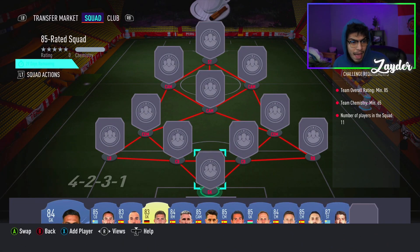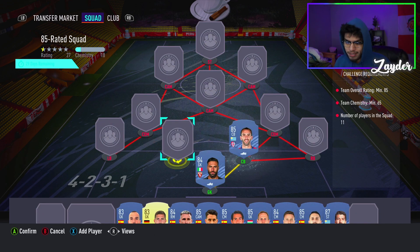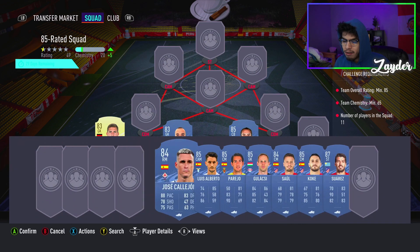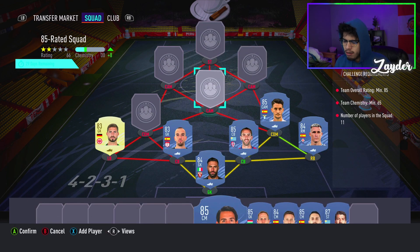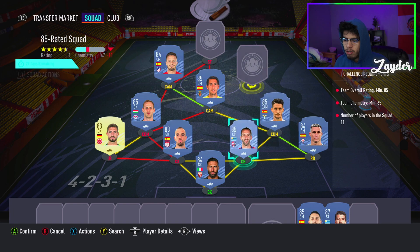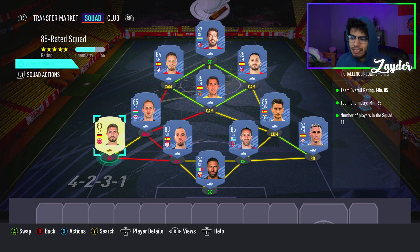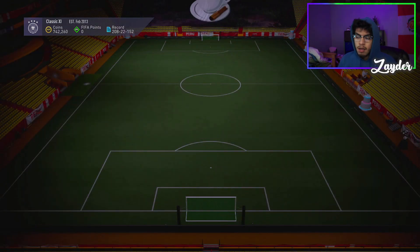We move on to the 85-rated squad with 65 chemistry, starting off with Godine who's going to be in a lot of videos today. We're going to go for Paul Lopez and Kevin Trapp, on the left hand side with the right hand side being Jose Calhanoglu, Luiz Alberto on the right, with Parejo in the middle. Gloxy on the left with Saul and Koke getting the two strong links to Parejo, and then Luis Suarez up top. Minus one loyalty point, exactly 65 chemistry, no position modifiers, no loyalty needed.